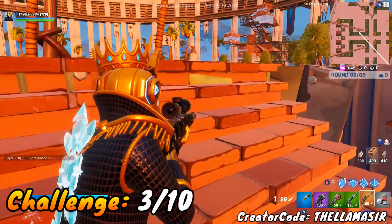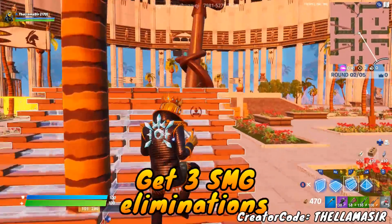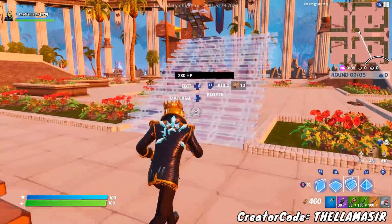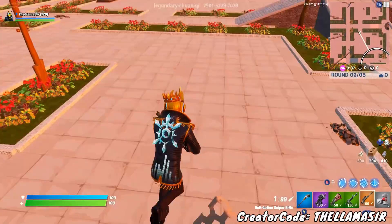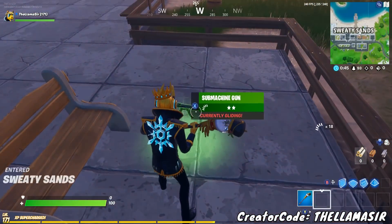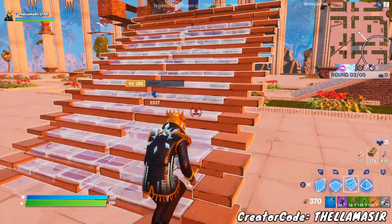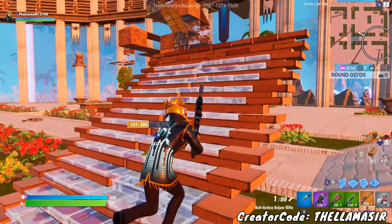With the next challenge, you have got SMG eliminations, which is very easy. I would recommend Team Rumble for this — you don't have to worry about getting eliminated. It's pretty easy to find SMGs around the map, and I use them all the time. In Team Rumble, you can just glide towards people and get those eliminations in no time flat.